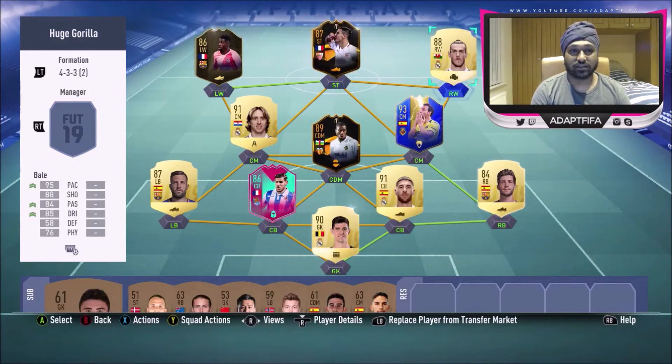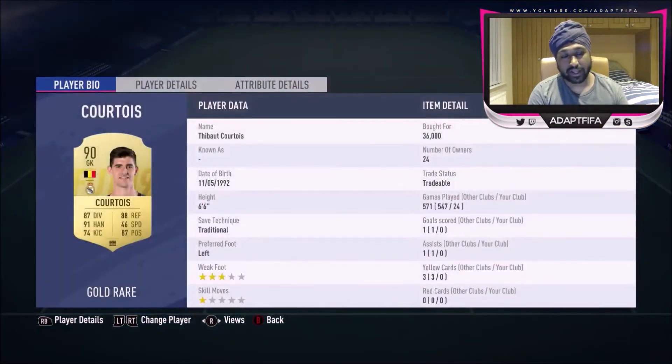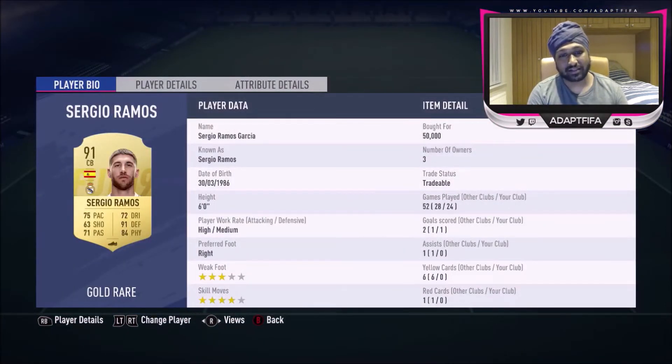The squad battles objective should sort itself out. But the Arias defenders assists in Rivals — that's too much to ask in Division 1. Maybe in Division 5 you could get that Arias card, but in Division 1, assist with defenders is tough if you're not good at corners.